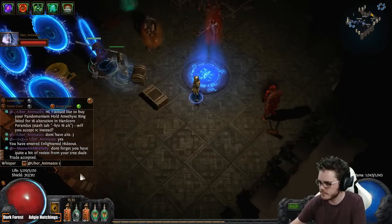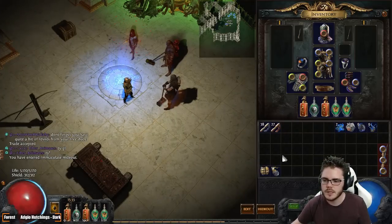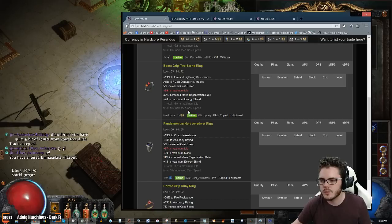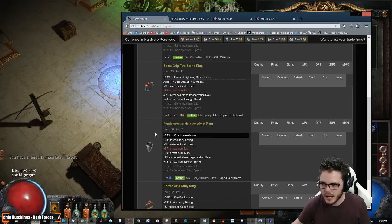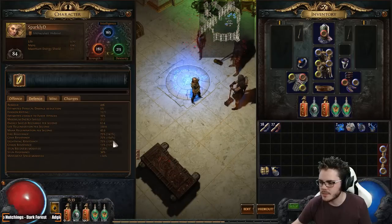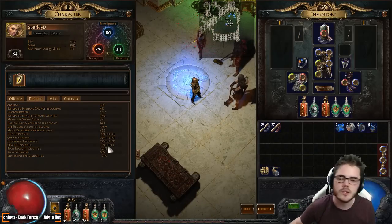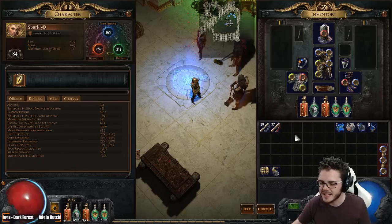I do think the two stone ring is a better ring overall. The 30 mana plus mana regen is good enough — it's not as good as the 40% mana regen but it's good enough. I do quite like that chaos res though — the fire and lightning was nice to get as well. Maybe you guys were right, maybe the two stone ring was the right choice. I was just really thinking having a bit of chaos res would be really nice.